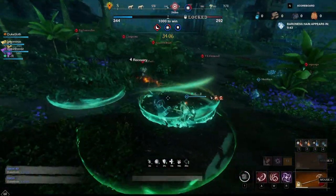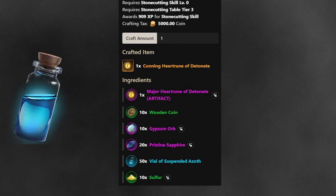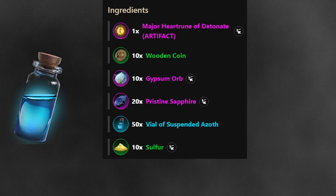Instead of corrupted loadstones, some of the upgrades require 50 vials of suspended azoth. The demand for those will likely also generally increase because people will be crafting a lot more and doing less outpost rush for a while while they're busy with the new content.